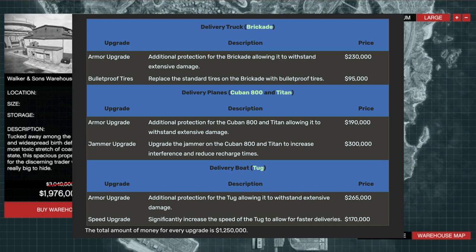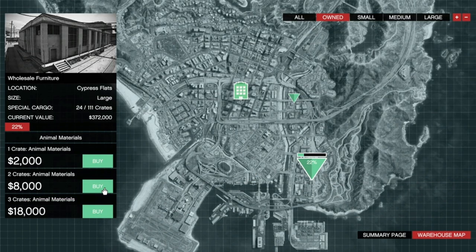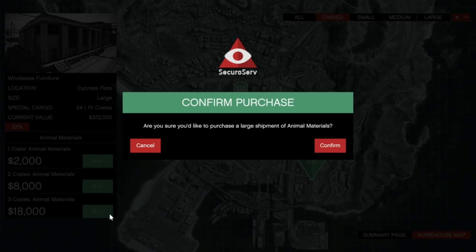You'll also have the option to upgrade three selling vehicles, which could be as much as another $1.25 million. Regardless of doing these missions solo or not, always buy the three crates for $18,000. That's $6,000 per crate, but you're saving so much time as many missions will involve just one vehicle to deliver.